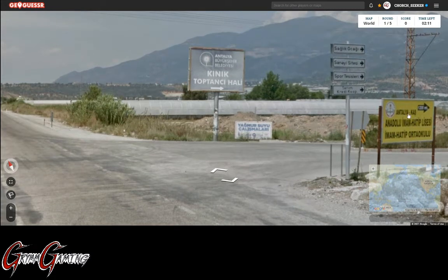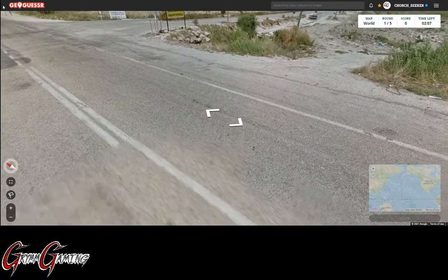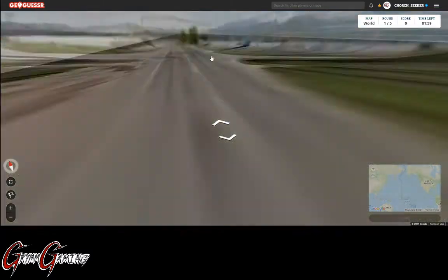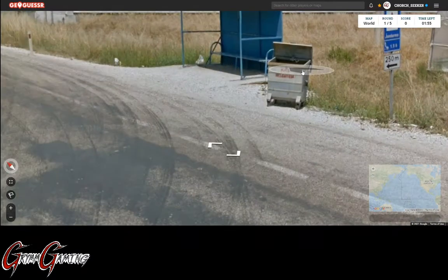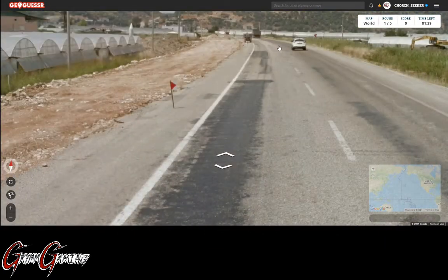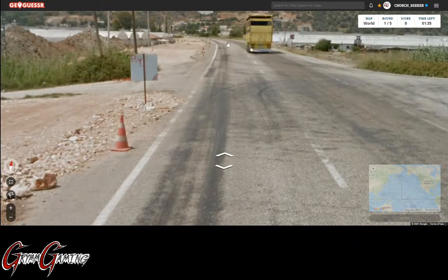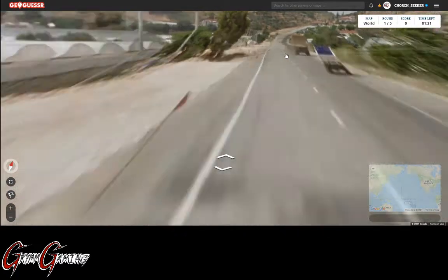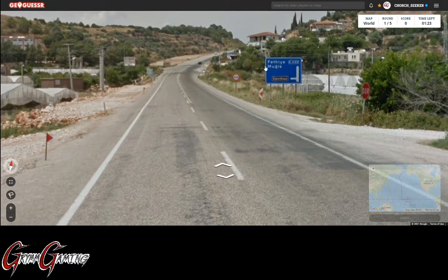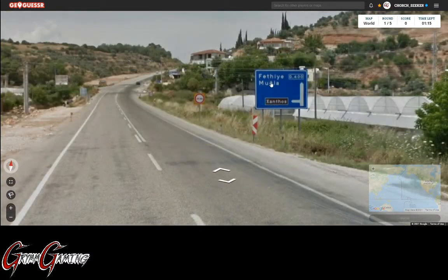Anatolia Cass - let's keep that in mind. So Anatolia is, I believe, a region, so Cass could be a city. We've got Cass on this trash can again, and we've also got Kinnick, which was on another sign back there. So let's see if there may be an actual directional sign that might help us out. I will skim the map for Cass and Kinnick. We're also going to be looking for Mughla, Fethya, and D400.